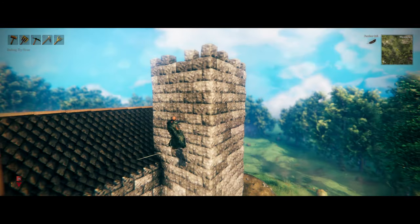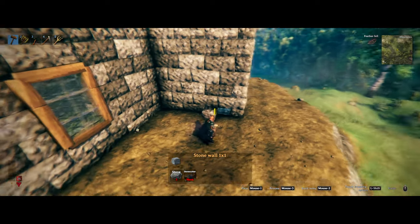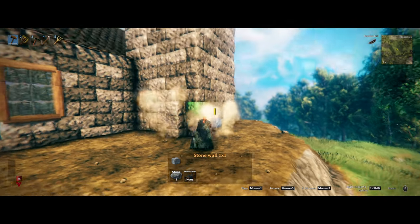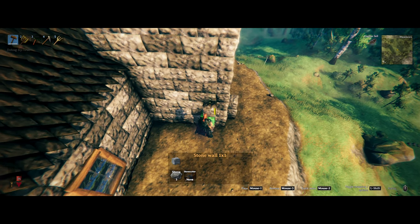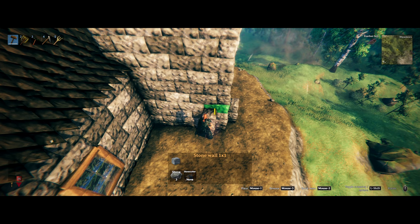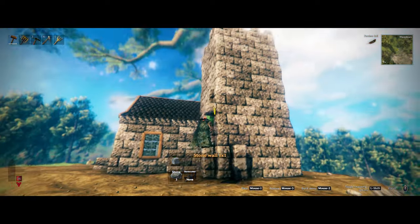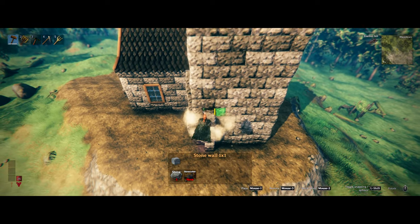We're going to start with this tower and the first thing we're going to do is give it a couple of pillars. What I personally like to do is not put the pillars on the edge — I put them one block off, because that gives a nice layered effect and really shows the corner in a cool way. I click the shift button to unlock snapping and push the block in as far as it will go, then pull it back a little and place all the stone slightly deeper to get this nice effect.